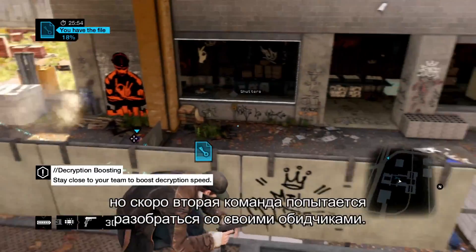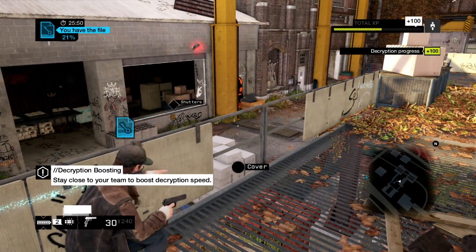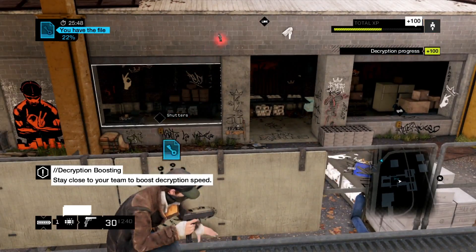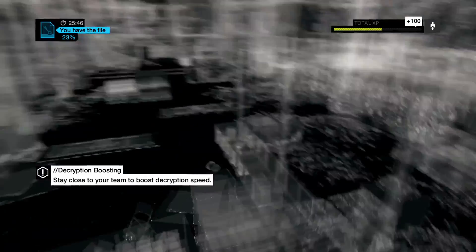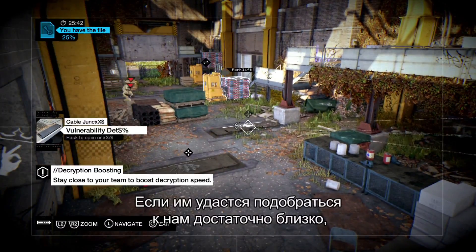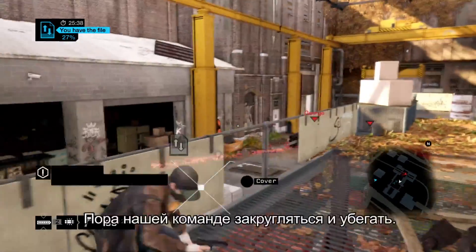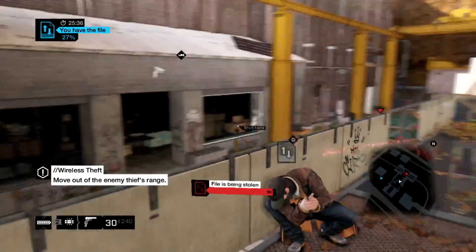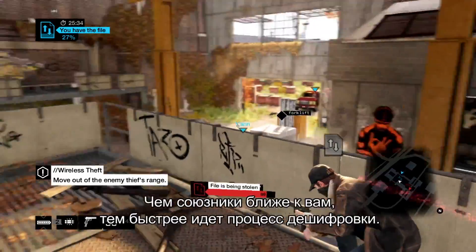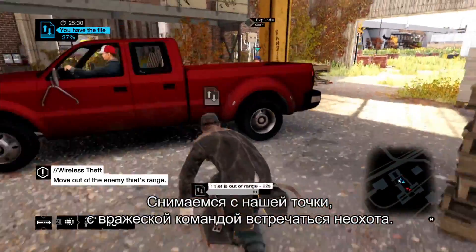We jump ahead a bit. We know the other team is coming back, so we want to lure them into a trap. It's armed. I'm going to hack — cover me. Now that they're here, we want to keep them out of range so they can't steal the file back from us. It's time to get out of here. The closer you are to your teammates, the faster the decryption goes. So we're going to get moving and keep this away from the other team.